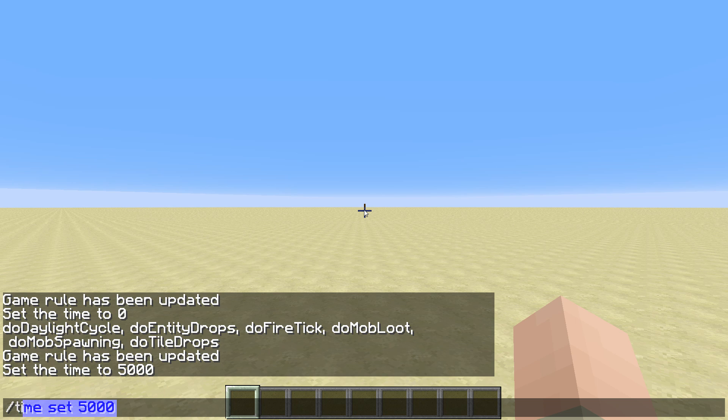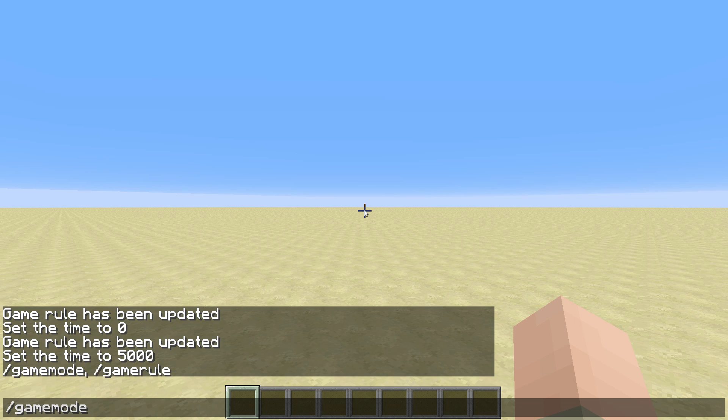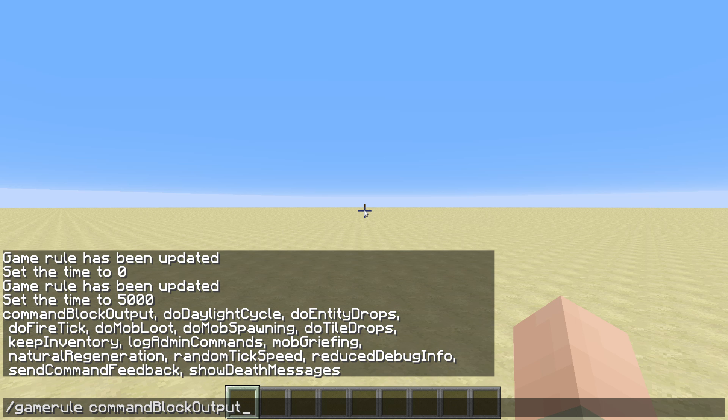The next game rule is doEntityDrops, which changes whether entities that are not mobs — like item frames — should have drops. You can basically ignore that one. doFireTick is whether fire should spread and naturally appear — that's more of a survival feature. doMobLoot is similar to doEntityDrops but just for mobs: whether mobs should drop items.